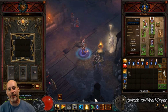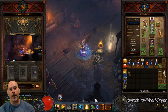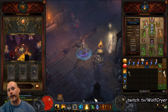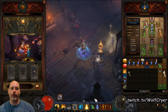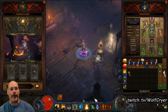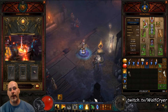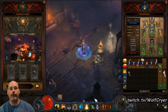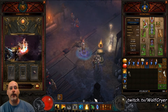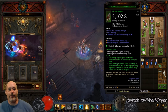Hey guys, Wolfgrier here with yet another build for Season 7. This is for the Solo Monk as well as group play — a very similar build to the Raiment Spirit Generator build, but with some twists. This is the build I am currently running to push my GRs and plan on continuing to run for the remainder of this season. This is my Firestorm Spirit Generator build, utilizing the Raiment Generator set and Shenlongs set.